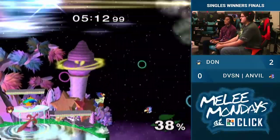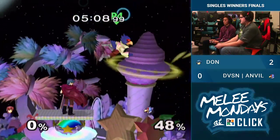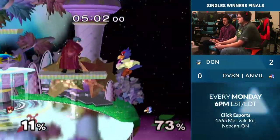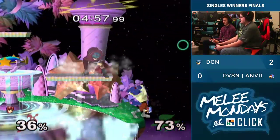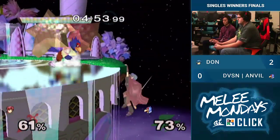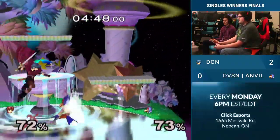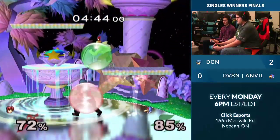Someone once told me Anvil never chokes. That works out. But he just gets caught shielding on the top platform. The high dare — he ends up on the platform. Dawn finds another grab — it's like a loop for Anvil over here. A phantom shine? Jeez. Anvil's trying to turn it up so he can stay in this set. Someone told me Anvil never chokes — let's see if that's true.